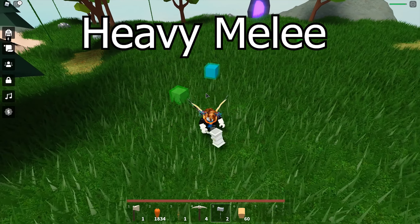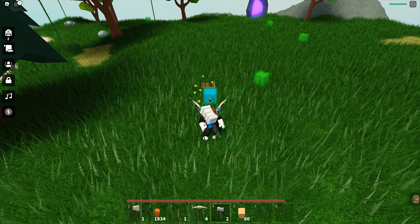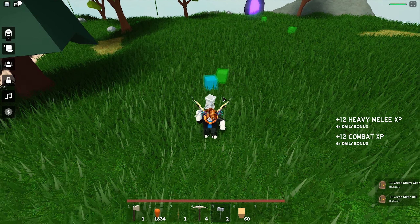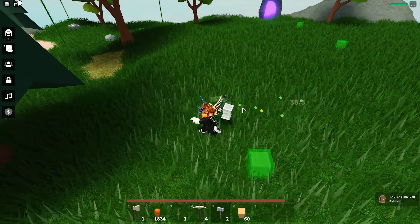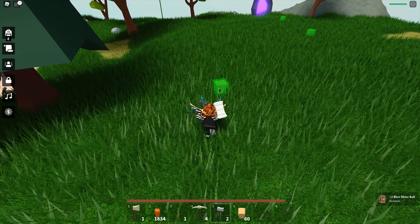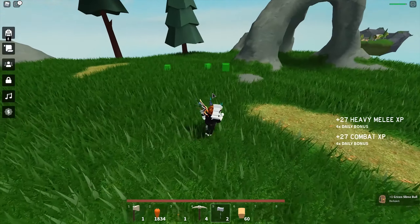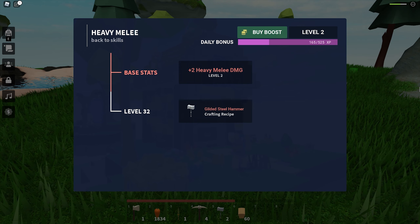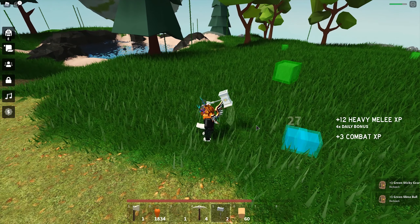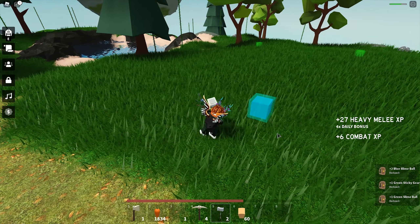Heavy melee exp requires you to kill mobs with heavy weapons like the gilded steel hammer. You have to actually kill the mobs with the heavy weapon to earn the exp — you will not earn any exp just by hitting them. Different weapons give the same exp but different mobs give different exp. Higher level mobs give more exp. When you get to level 32, you unlock the gilded steel hammer. There are not many heavy melee weapons, but there are better weapons like spell books, rage blade, or even cactus spike.